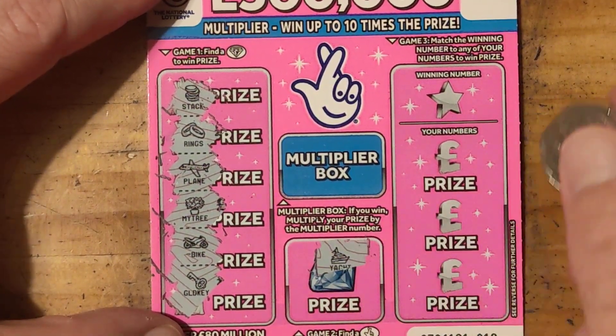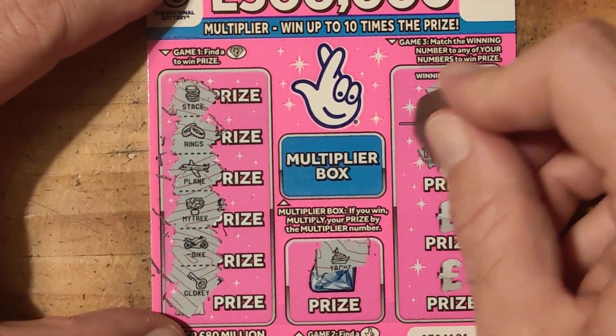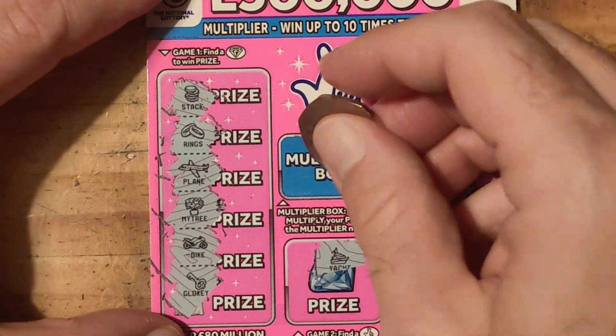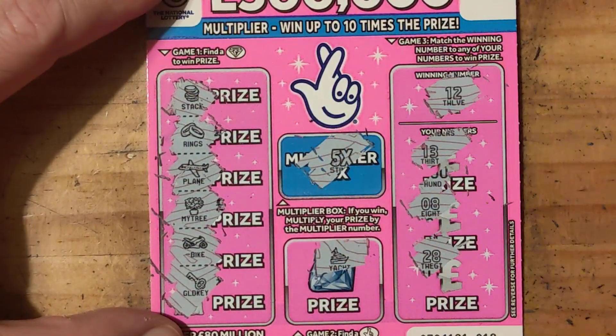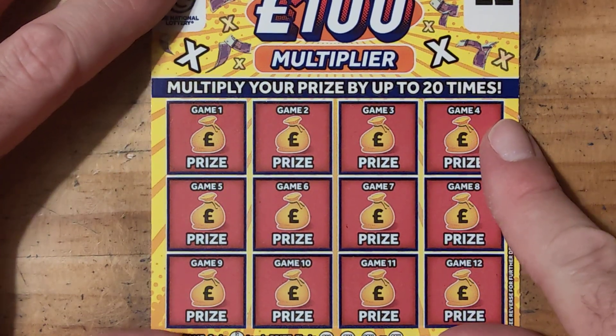We have a yacht, number 12, 13, 8, 28 — what would that have been? Oh, that would have been times 5. Right, on to the next one.